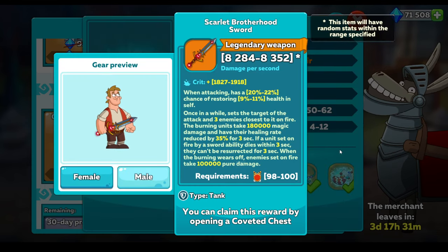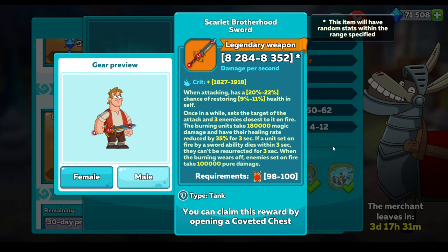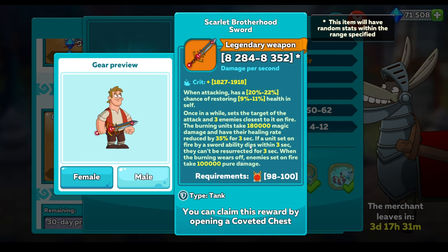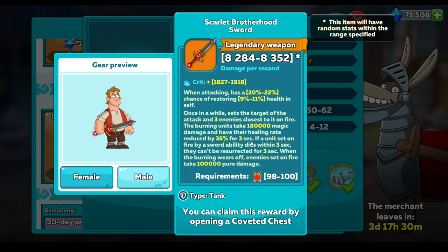So we've got the sword - once in a while it sets the target of the attack and three enemies closest to it on fire. The burning units take 180,000 magic damage and have their healing rate reduced by 35% for 3 seconds. If a unit set on fire dies within 3 seconds, they cannot be resurrected for 3 seconds. When the burning wears off, enemies are set on fire and take 100,000 pure damage. I know there are abilities out there that remove people who are on fire, so I wonder how this may work. But again, if you don't have a sword, this could be good - I just don't think it's worth fighting for.